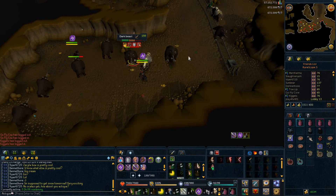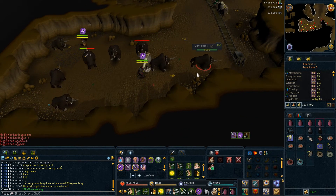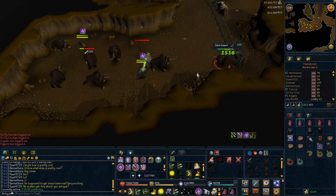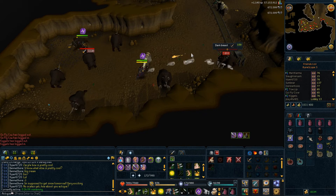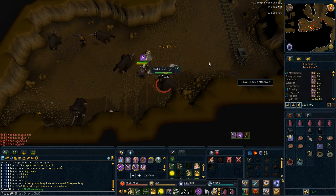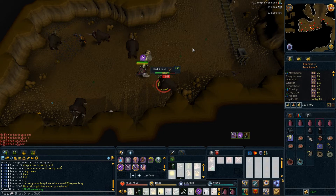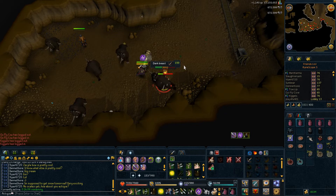Sirenic scales are dropped by a few Slayer monsters, and I figured dark beasts are the highest level ones so they might have the best drop rate. You also need to buy a special thread to craft the armor — Algarum thread — which you can buy at the Monastery of Ascension for 500k per unit.